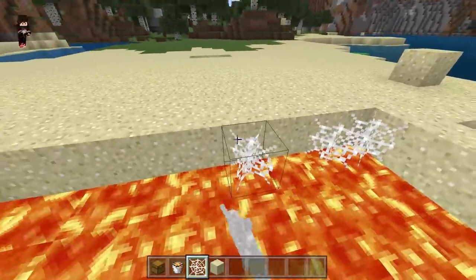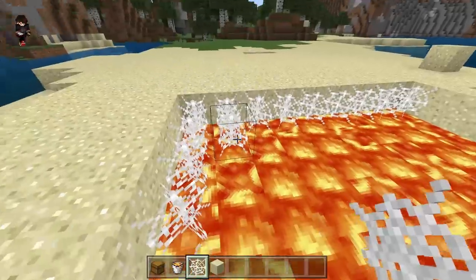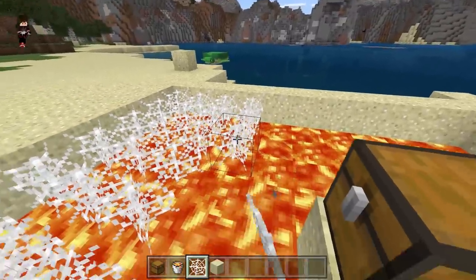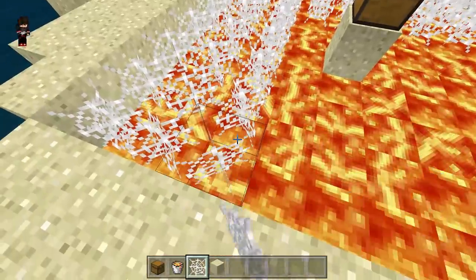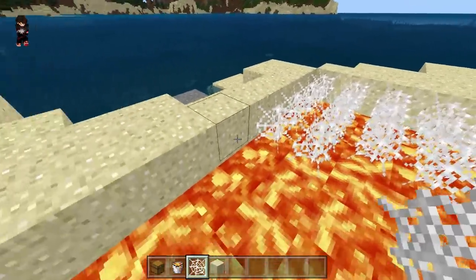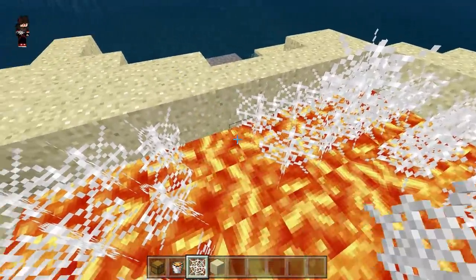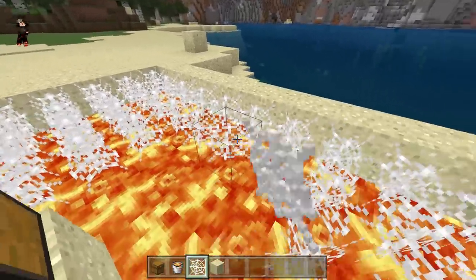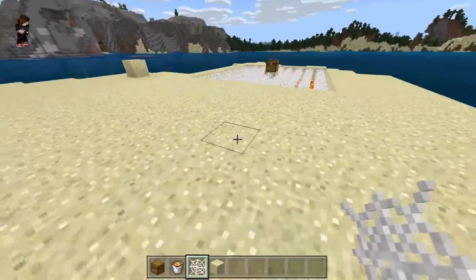Now we are going to put the cobweb right here and it's going to cover all of the lava. We're going to need a lot of these. It's actually pretty simple to make this trap — that is everything we need. Let's place everything down here. We put the lava and the chest in already, so let's finish up this part and add one more on this side.